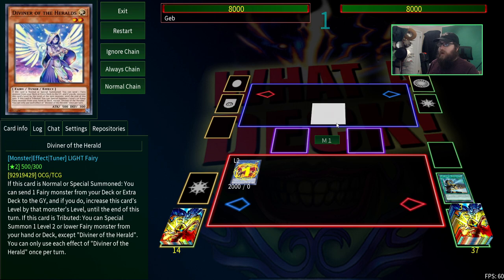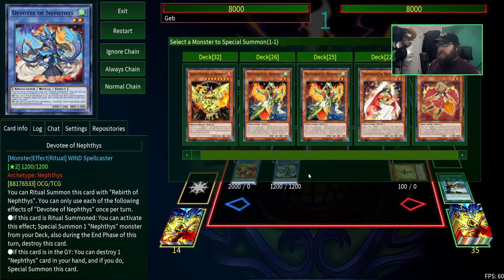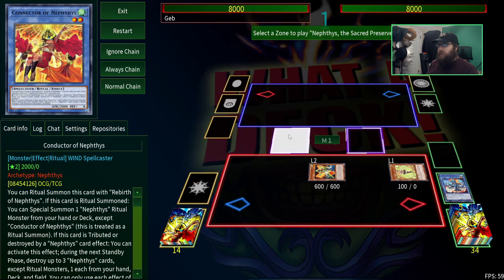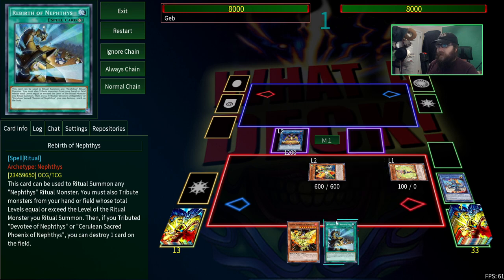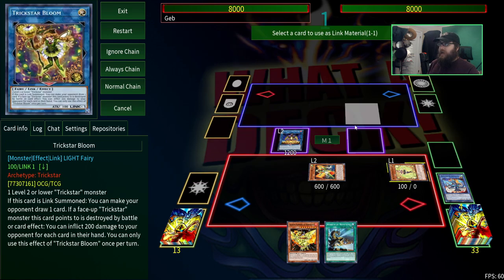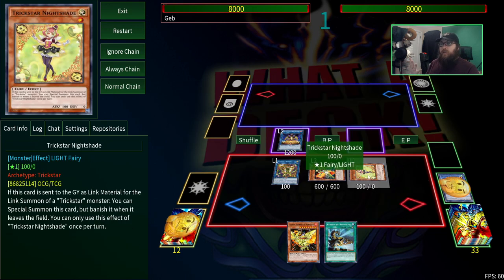We're going to summon Conductor of Neftis using Diviner of the Heralds as tribute, which is important because if this is tributed you can summon a level 1 or 2 fairy from the deck. Our level 1 or 2 fairy is Trickstar Nightshade — that's why the one-of is in here. Then, just like before, you're going to go into the Devotee of Neftis, use that effect to summon the Matriarch, and get all three of those. Following the same combo as before, we're going to use the two rituals to make the Link 2. The reason you choose the Nightshade is because it just comes back when used as Link material for a Trickstar, just like some banned tuners do, giving you that extra material.